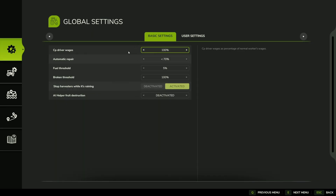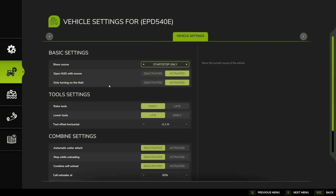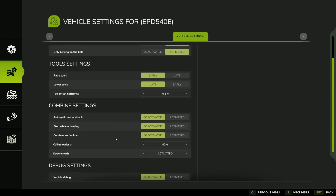Let's look at our basic settings at the very top. You can change wages, repair options, fuel thresholds, and broken equipment stuff. Each option on the right tells you exactly what it does. There are also user settings — I'm currently not using the expert mode, but we'll maybe get into that eventually. Looking quickly at the vehicle settings, you can raise and lower tools early or late depending on what you want. If for some reason the machine isn't getting through an entire field, maybe take a look at those settings. There are harvester settings down below and debug settings you shouldn't have to worry about for now.